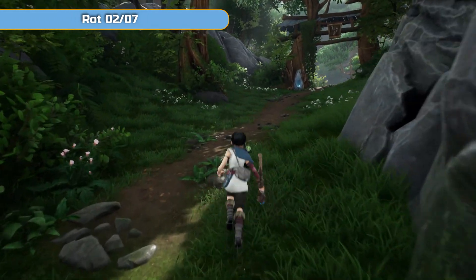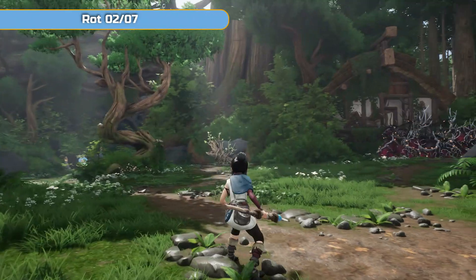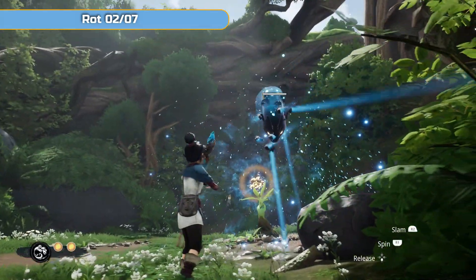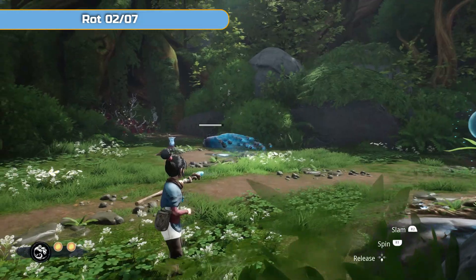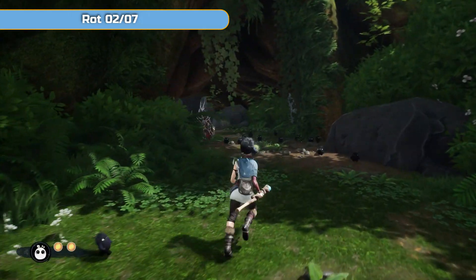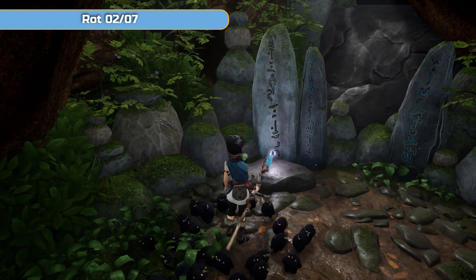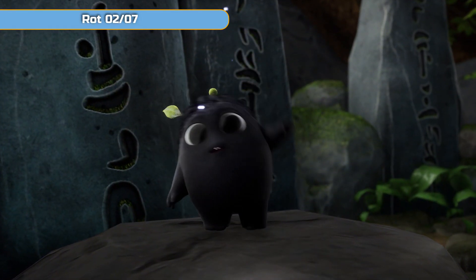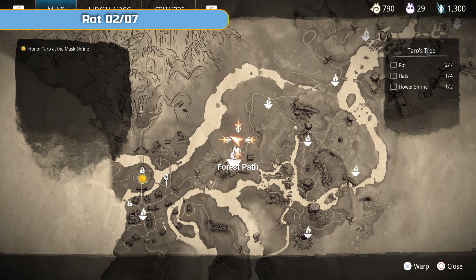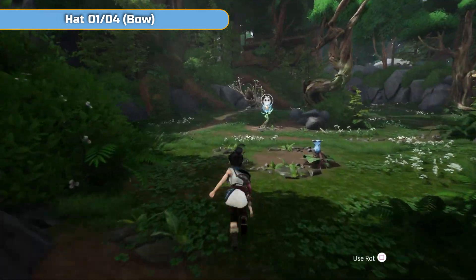This is a very short area as you can see — quite short compared to the others. Unfortunately you can't get everything until you've finished the other areas around it. You'll find that a lot in this game; there are very few areas you can fully complete the first time through. The shrine and this rot you can get on your first pass. At the third teardrop there's going to be a fight, then break through the red corruption and get the rot from this stone.